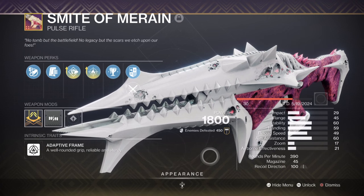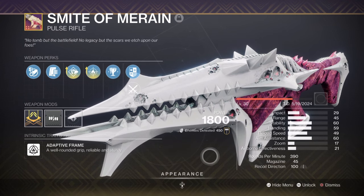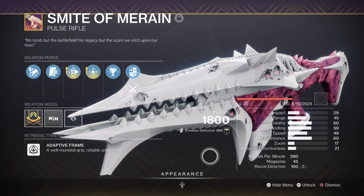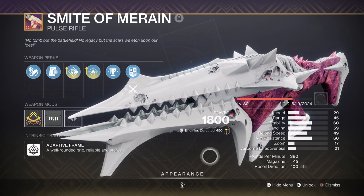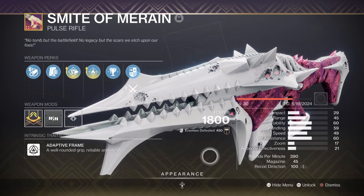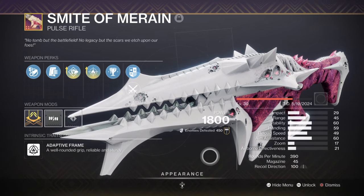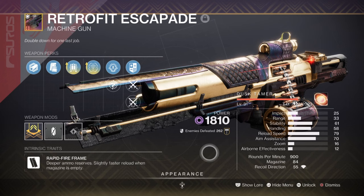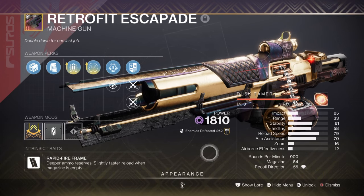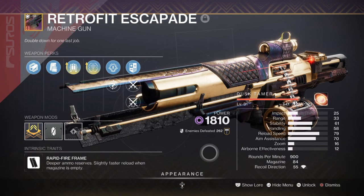For weapons, as we've already covered the exotic, here are the two I think best support the kit. Smite of Merain with Firefly and Pugilist is something everyone should aim for. Although it's a raid weapon, the Pugilist perk alone is what the build desires most, since we won't need to sacrifice much to support our melee charge — decent damage, great range, and an amazing weapon trait people tend to sleep on. For heavy, Retrofit Escapade with Target Lock and Fourth Time's the Charm is a perfect weapon to use against bosses, with a continuous damage boost that allows it to do double its DPS rate, and it's also ideal for boss waves and tormentors.